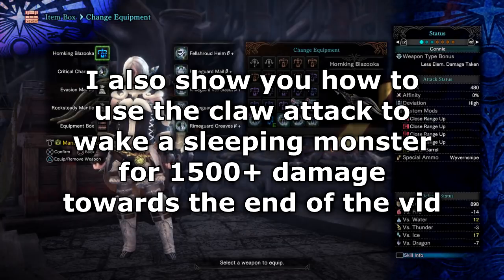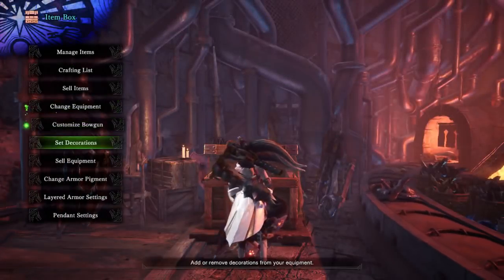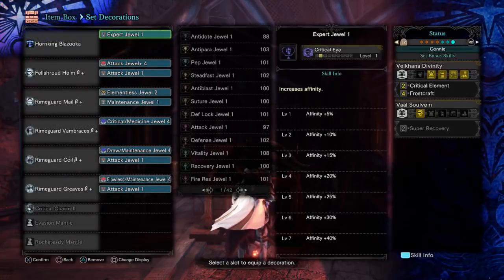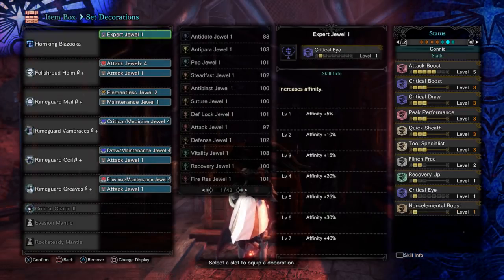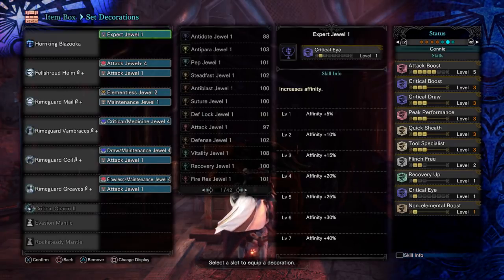Let's look at the skills and decorations. We have five points of attack boost for raw, and crit boost for obvious reasons. This follows on from the testing I did in the previous video — feel free to check it out. We found that special ammo boost does not stack and does not increase the damage of the Wyvern Snipe Claw attack, so we're not running it.